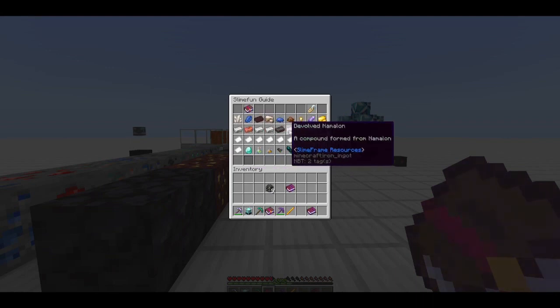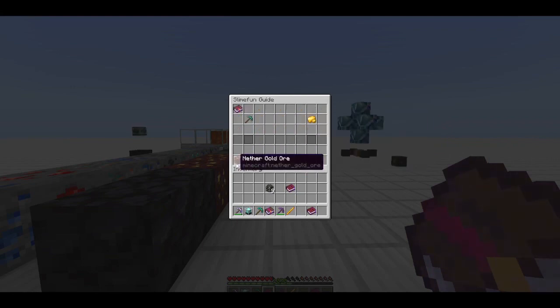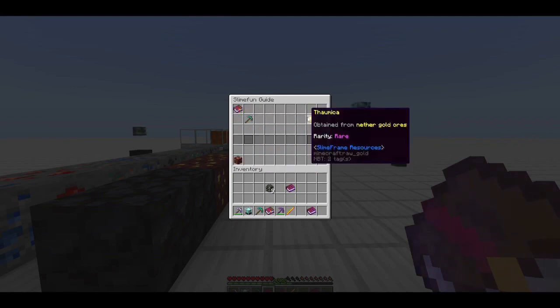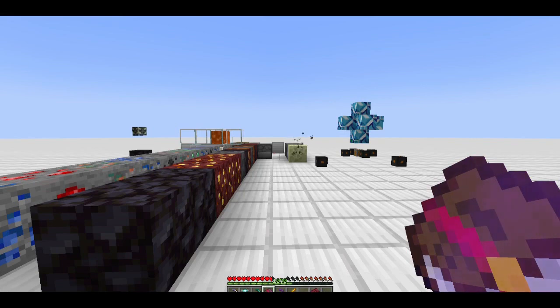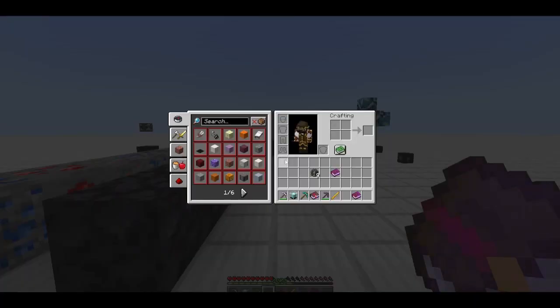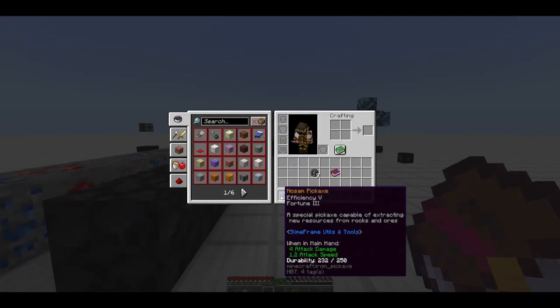For example, Pyro is a common one from endstone — when you start mining endstone you're going to get a ton of it. When mining nether gold ore, getting Thalmica is pretty rare so the chances are much lower. A ton of options within this add-on are configurable by server owners, so I'm not going to give default percentages — server owners can set that on their own.